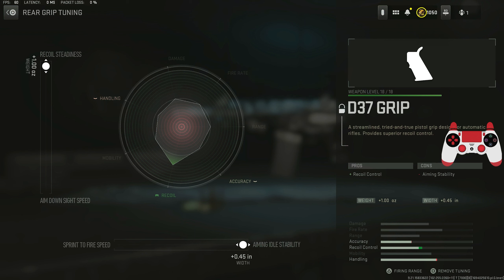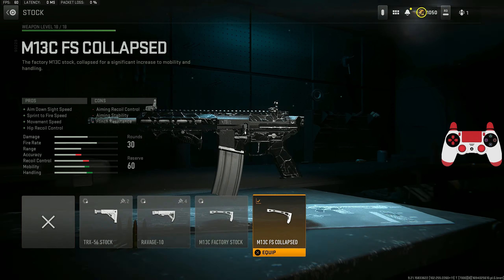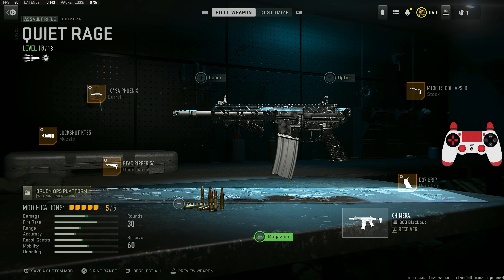The main reason I have all these attachments for recoil control is because this stock definitely adds so much recoil, so once you put these attachments on it, they balance it out — though you definitely do have to control your recoil with this weapon. If you're enjoying today's video, don't forget to drop a like and subscribe, and I'll see you guys in the gameplays.